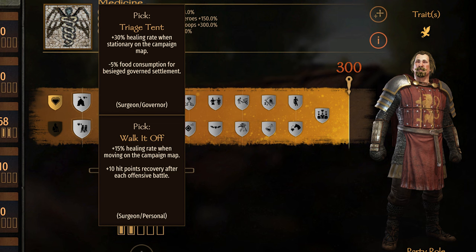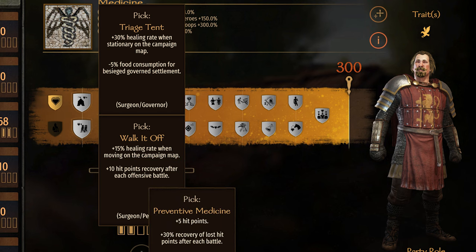Walk It Off. The perk is a flat plus 10 HP after an offensive battle. These two perks do stack, so Preventive Medicine calculates the amount of HP it will restore, then Walk It Off adds 10 to that.